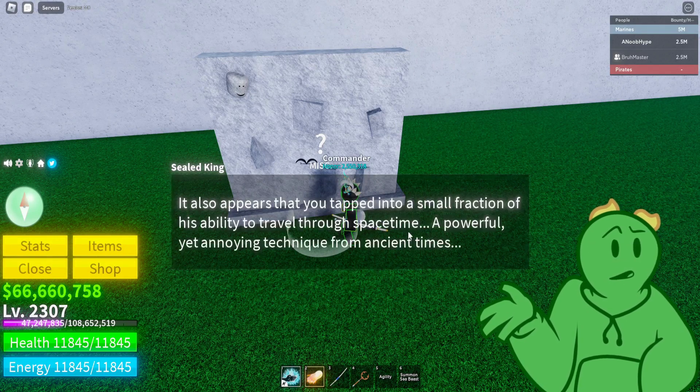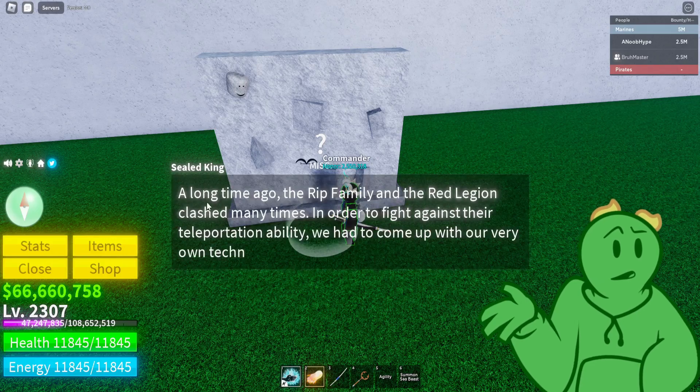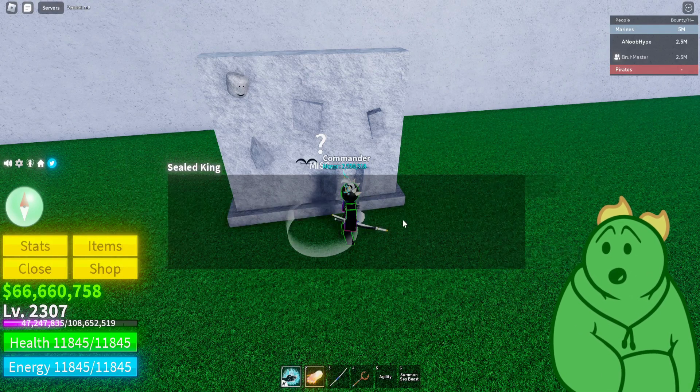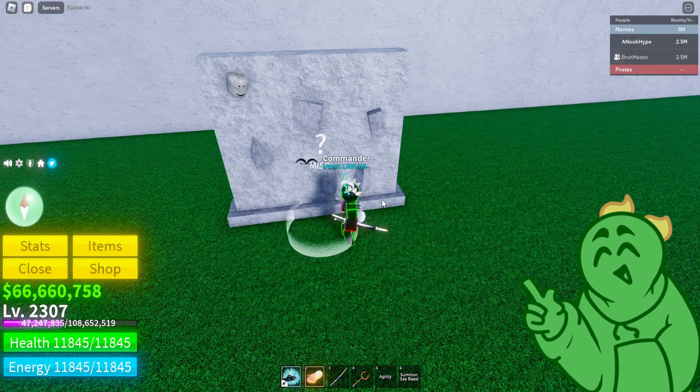I think you need to kill the Rip Indra boss before you do this, but I'm not sure. The Sealed King will tell you to head to the Great Tree Island. Now head to the Great Tree Island.